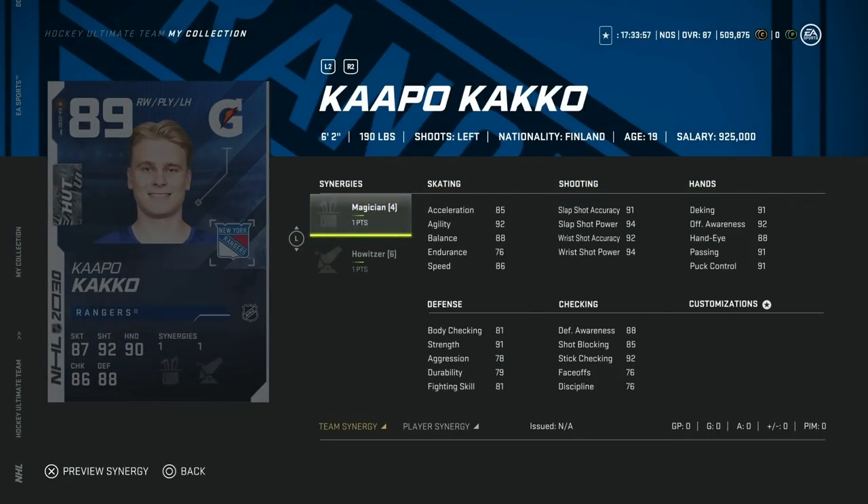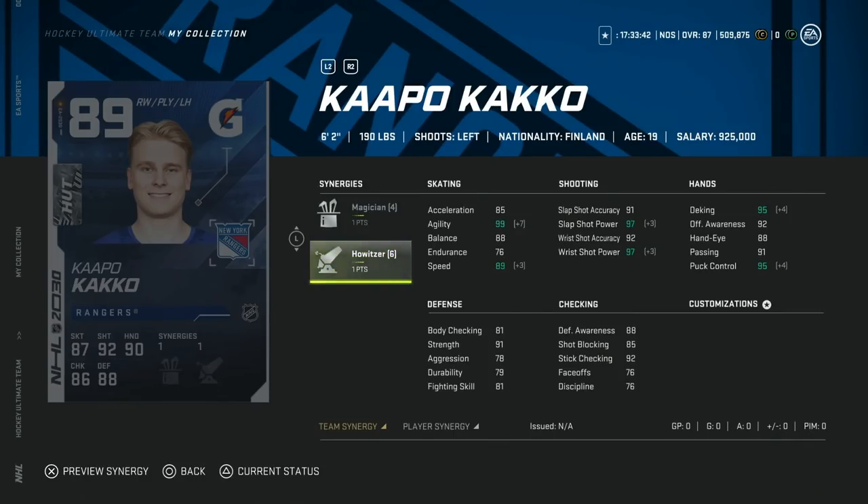Then we've got the 89 Capo Caco with Magician and Howitzer. Hard avoid. The reason is 76 endurance on this card makes him a complete avoid – he's basically going to run out after half a rush. He's got great shooting stats, stick checking is great, hand stats are awesome, and he's 6'2" with 81 body checking. But even with synergies on, you're just going to be in a rough spot. This is a sell for me on Capo.